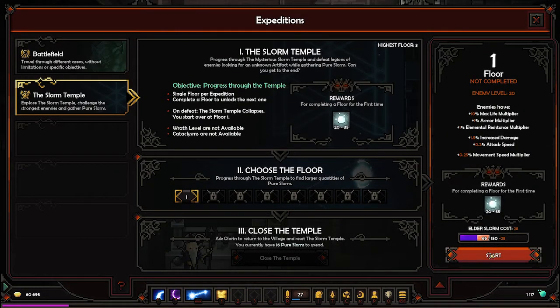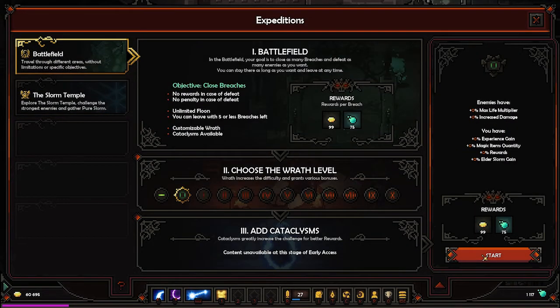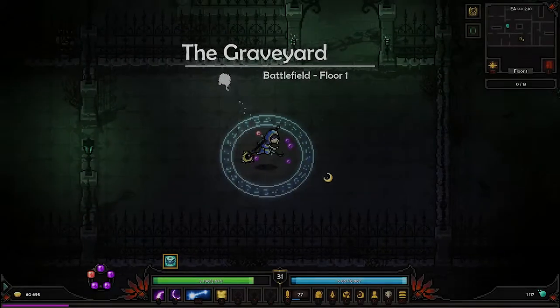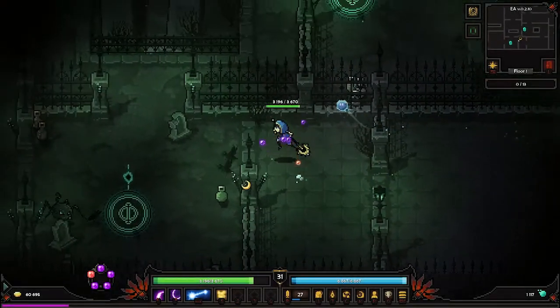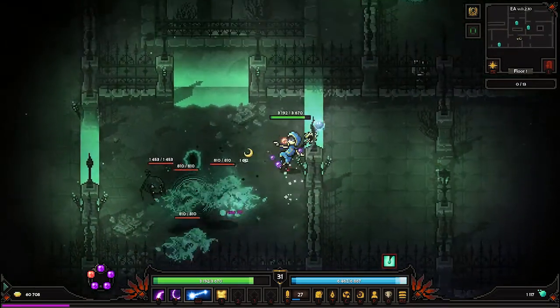We can't actually, because we don't have the Slorn. Nevermind, I already forgot that it is like that. So let's kill a few allies and get the Elder Slorn. Yeah, you need the bigger pool for the Elder Slorn to be able to go there all the time.